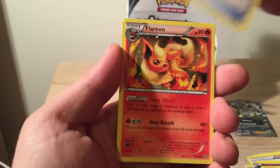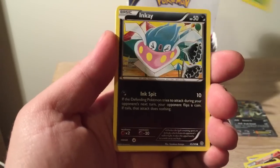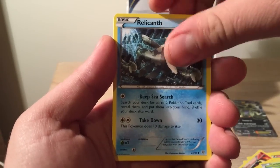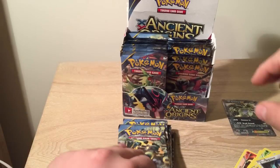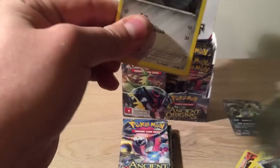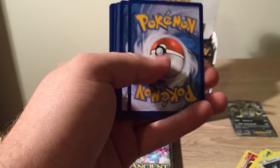Sceptile Spirit Link, Flareon, Ralts, Oddish, Inkay, Combi, Coelacanth, Baltoy, and a Registeel. Still, 1 EX already from the first pack — can't be unhappy with that. Let's hope I get a Primal. If I get a Primal, I'll be super happy.